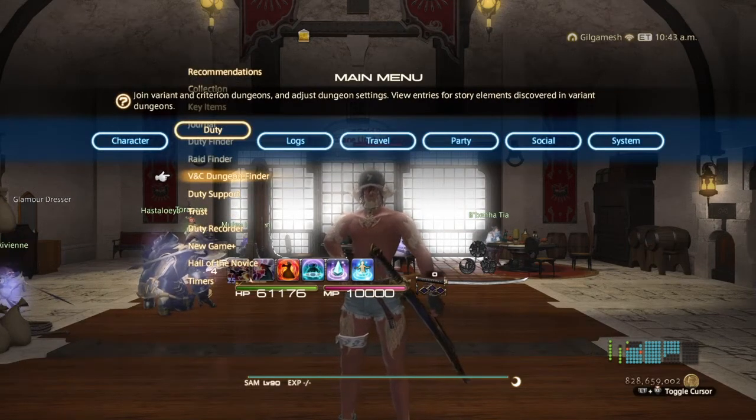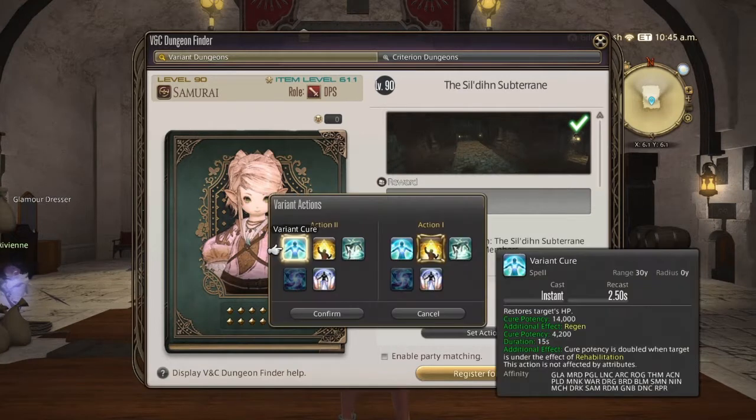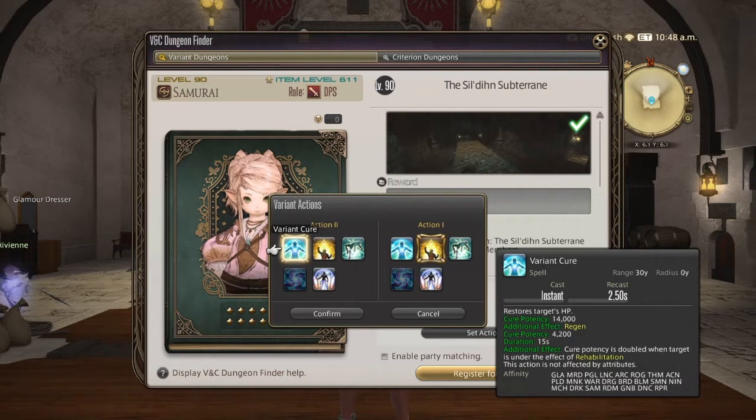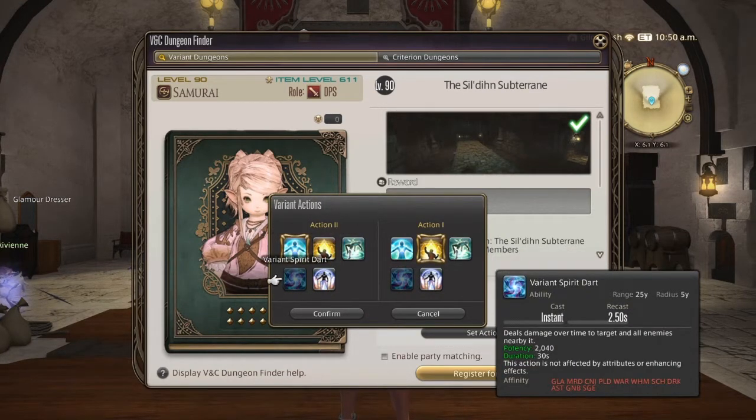Under the Variant and Criterion Dungeon Finder, under Duty, you're going to be taking two actions with you depending on what role you're going as. If you are a DPS, you want Cure and Rampart — Rampart for the defense against tank busters and Cure for obviously healing yourself.